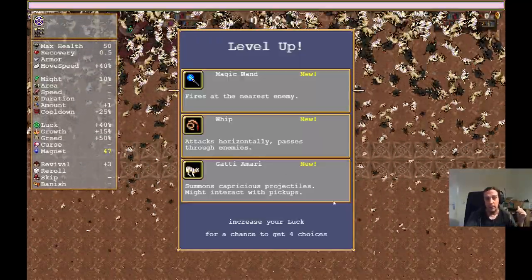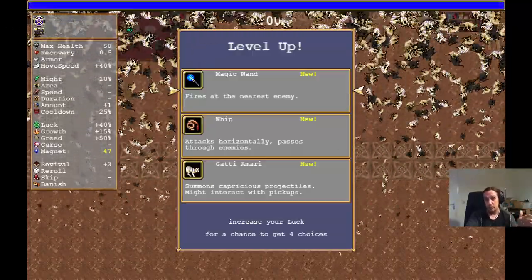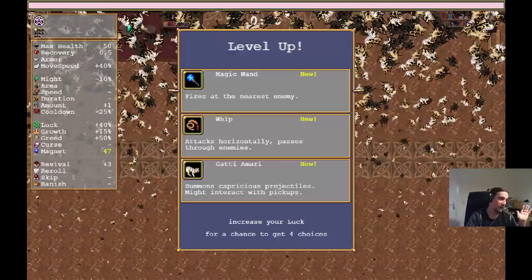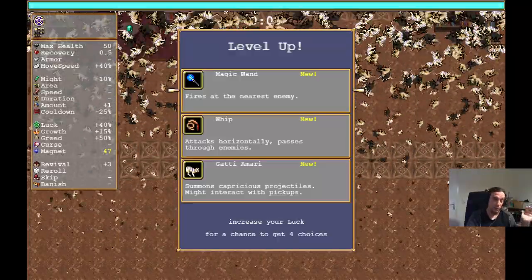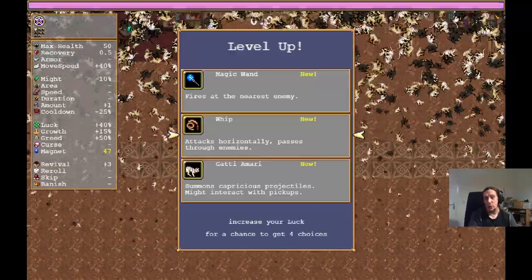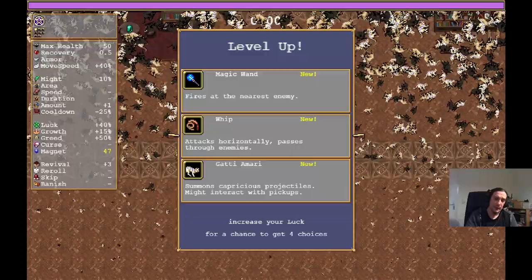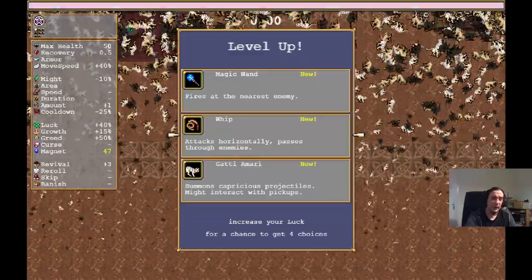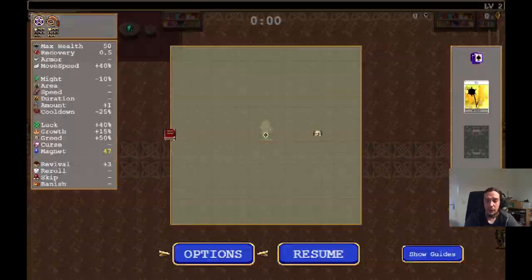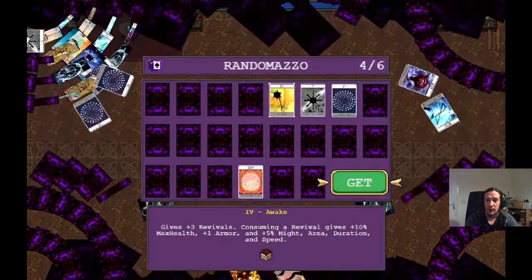The first weapon you choose is a tricky question, because you need something efficient right from the get-go — a weapon with high efficiency and low investment. At the beginning, our first goal is to grab the Crown accessory, which you need to evolve the pentagram, and level up that pentagram as quickly as possible. My personal favorite for the first weapon is the Rune Tracer, because it's just OP. A good starting weapon is also the whip, but it falls off tremendously in late game DPS. The pistol is an insanely good late game weapon, but don't roll for it early game.